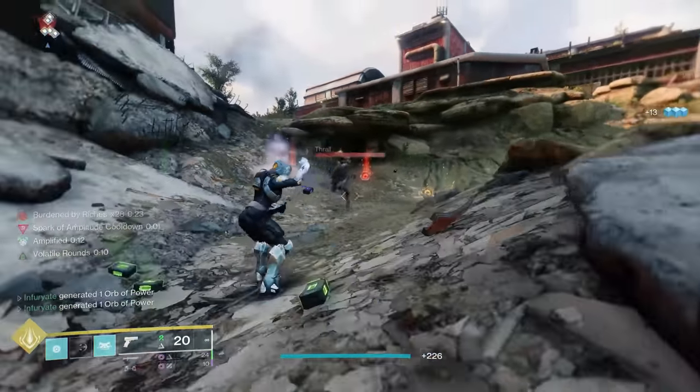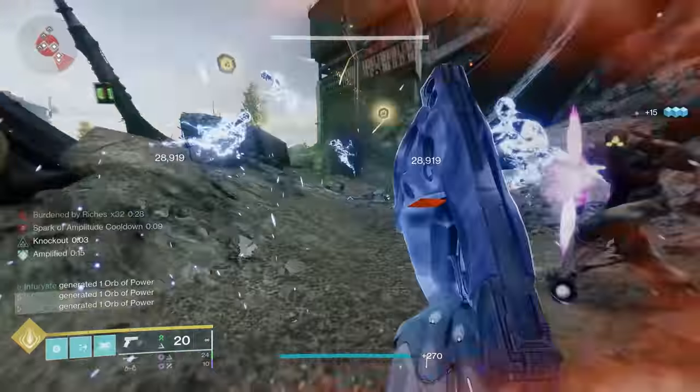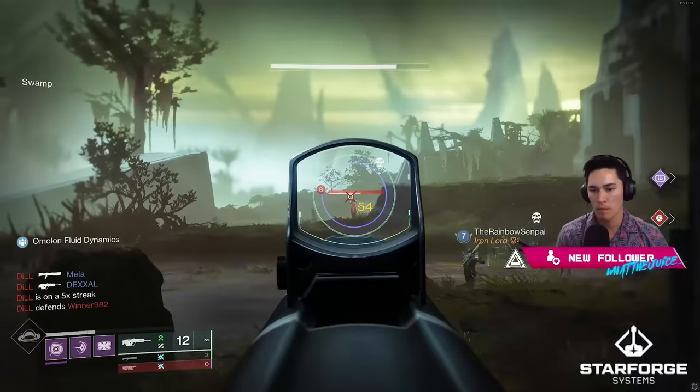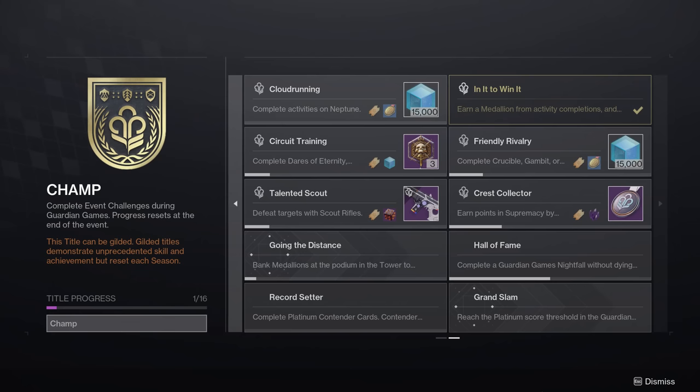The only downside is you have to head back to the tower and pick up another contender card from Eva Levante each time. But if optimized correctly, you can get somewhere around 12 Guardian Games weapons per hour. For those of you trying to get the Title — Champ — it's real simple. You can see all the different challenges and objectives once you've deposited your first medallion at the tower. There are 20 challenges but you only need to complete 16 to claim it, and they're very straightforward.